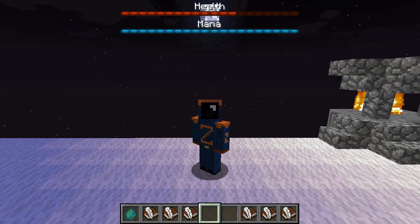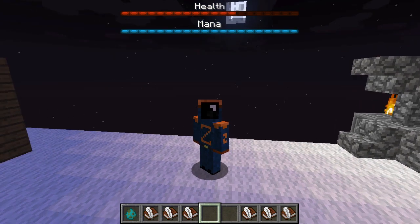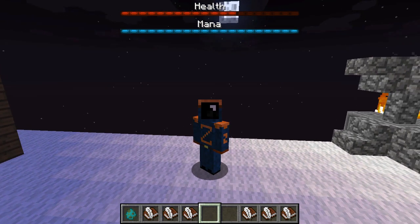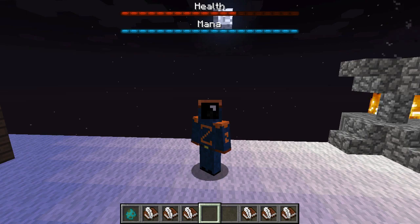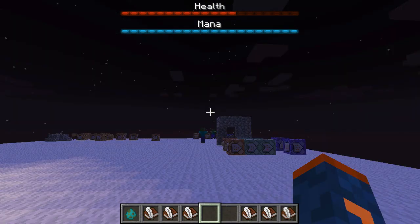Hey guys, it's Codezealot and I'm back with another video update for my class system in vanilla Minecraft 1.13. If you look at the top of the screen, you'll see I now have two bars: one for my health and one for my mana. I'm going to go ahead and show you guys how this works.